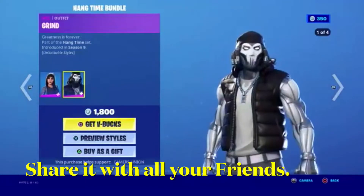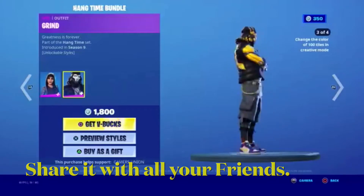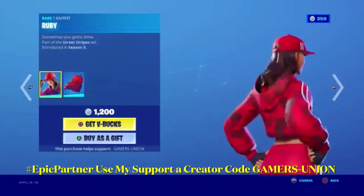Next we have the Epic Outfit Grind, 'Greatness is Forever,' part of the Hangtime Set, in the shop since Season 9. Next, Outfit Ruby, 'Sometimes You Gotta Shine,' part of the Street Stripe Set, in the shop since Season X.